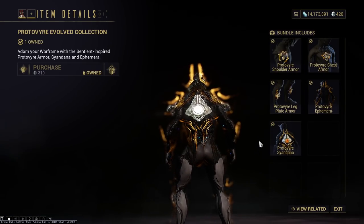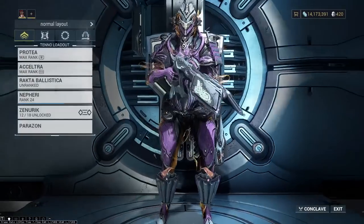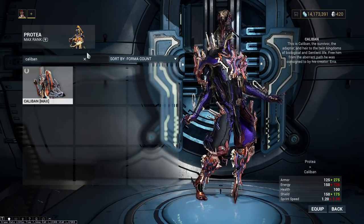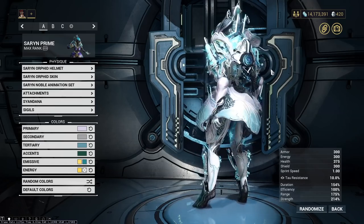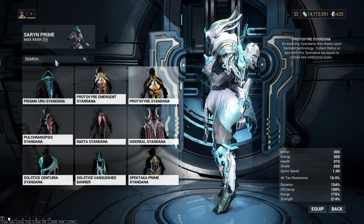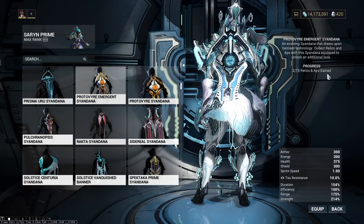Well, no, this is all the basic tier one. I will show you what some of the stuff looks like. I myself am not done upgrading everything yet, as you can see. I have it on ya boi. I threw it on Caliban a little bit, but I also threw it on Saren. So as you can see here, the appearance is as follows: cool shoulders, cool back ephemera. Let me upgrade everything to make sure it's the proper Proto-Vire Emergent Cyandana — that is the tier two. That requires 75 Relics and Aya gained to unlock.